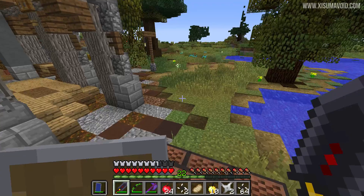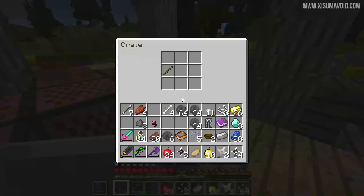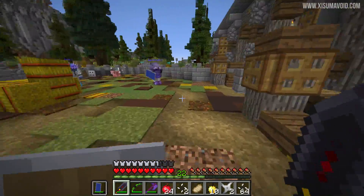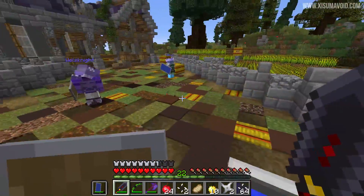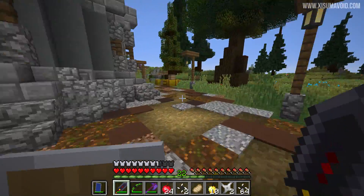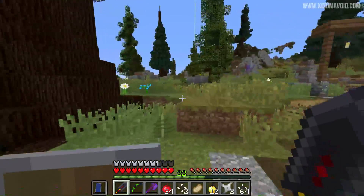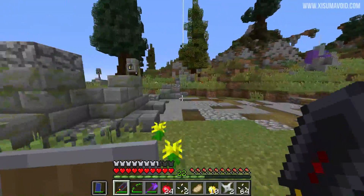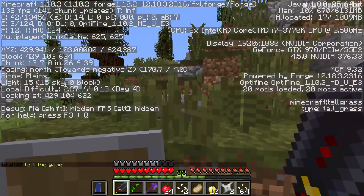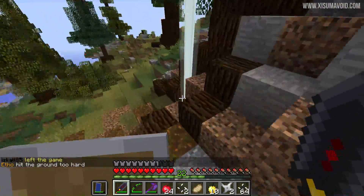Does this have looting on it? No — sharpness 10, smite 2, unbreaking. I actually need a little bit of food, so I'm going to chill here for a minute and let some pigs spawn in. Let's get a head start, Jevin — I'll catch up. Ooh, there's a beacon open right near us! Guys, look out — head north. I really want somebody to be here.